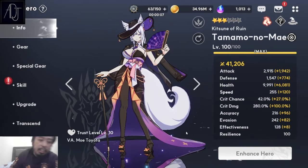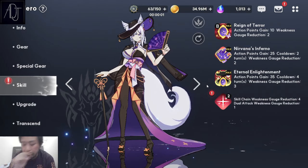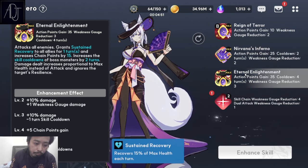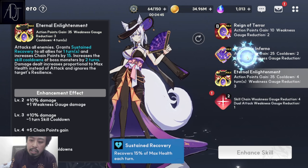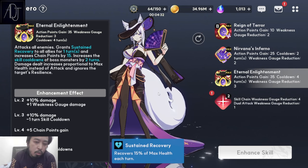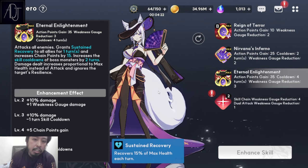Now let's talk about her skillset. Tamamo No Mae's skills are really meant for PBE. Should you max out all of her skills? I think the only ones that really need to be maxed are skill 3 and skill 2. Skill 3 is an AOE attack that grants a HoT debuff — sustained recovery, which is a heal over time. So she's somewhat a pseudo-support, pseudo-healer. The role compression on her kit is really good for PBE content.